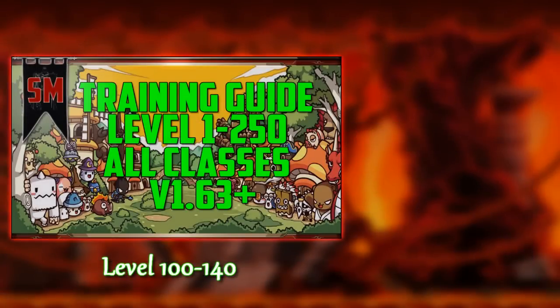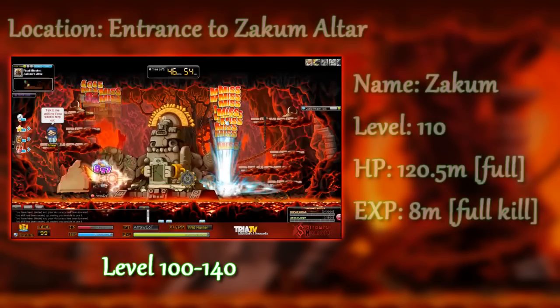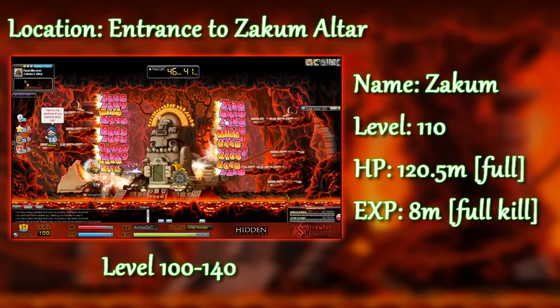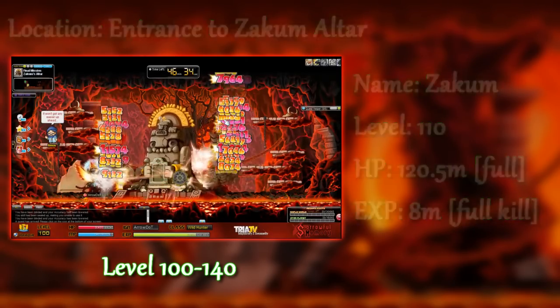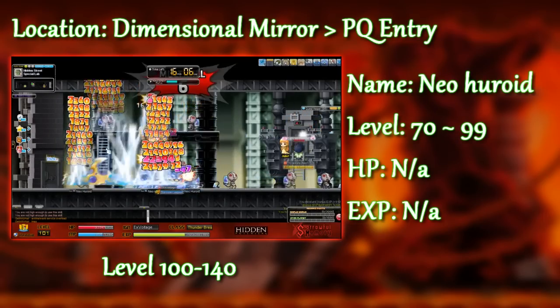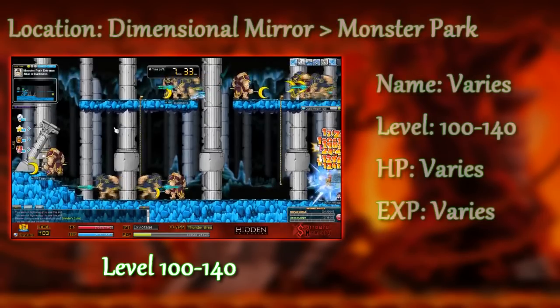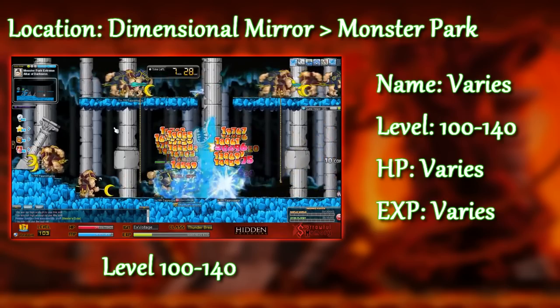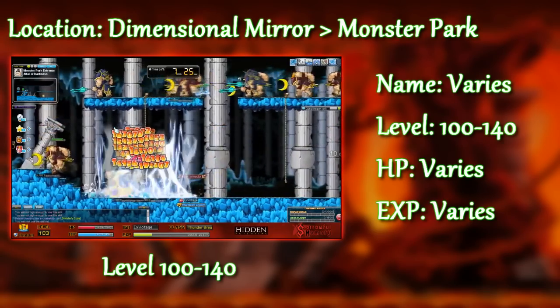Level 100 — the fourth job advancement. At level 100 to 140, you can go ahead and kill Zacum or just do the Zacum Arms. You can do Romeo and Juliet PQ still, because when does that ever get old? Or you can do Monster Park Extreme — just talk to Spiegelit and you can get three free tickets to enter per day.